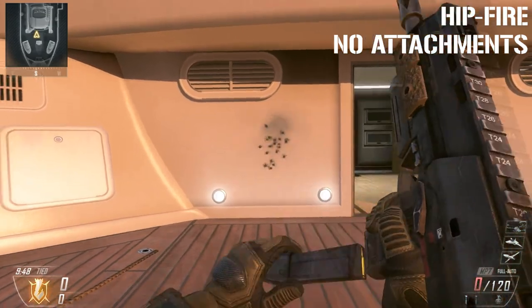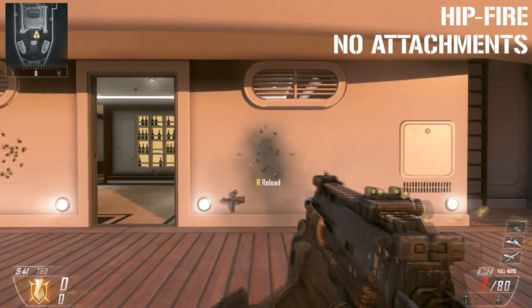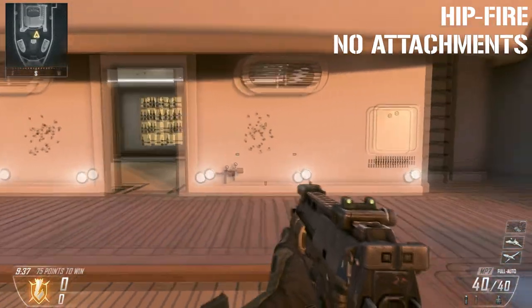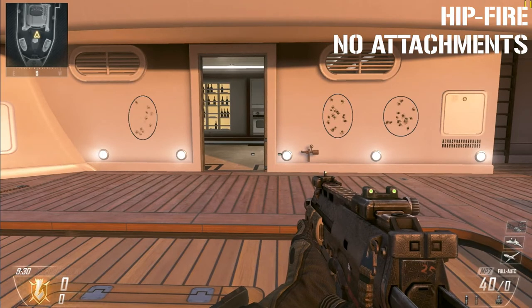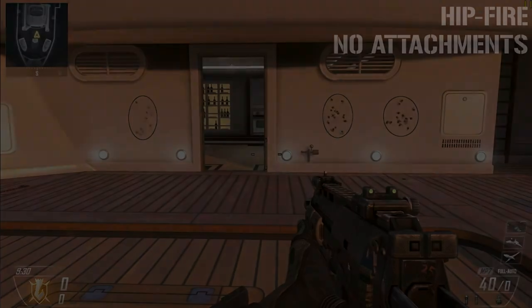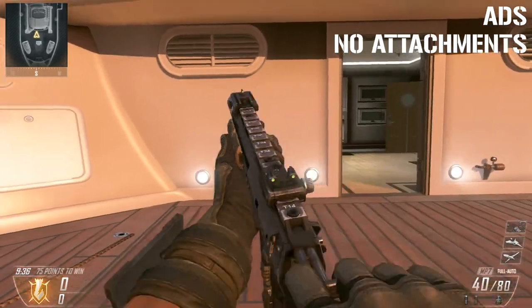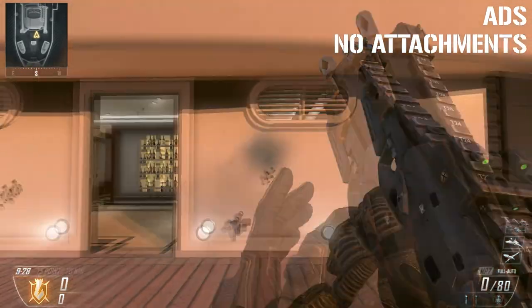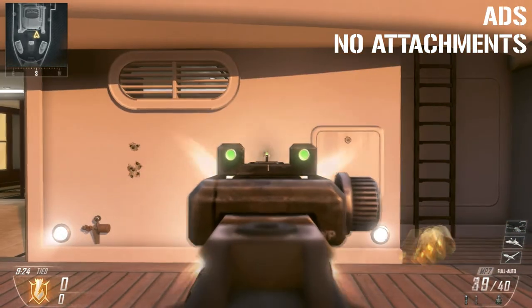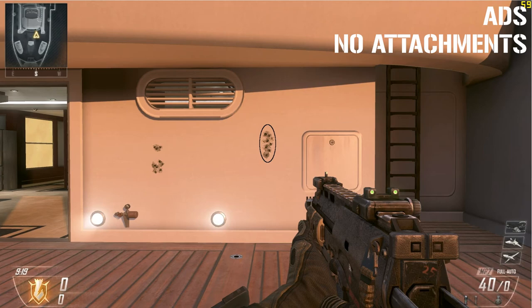Now let's look at the hipfire spread of the MP7 with no attachments and no rapid fire. As you can see it's a decently tight spread for hipfire — nice tight ovals, not too much spread all over the place, which is good since most SMGs have a very wide spread. Here's the aim down sight spread: it's pretty much only vertical, maybe going up a little to the right, but overall very controlled.